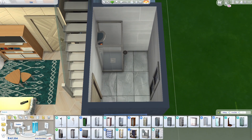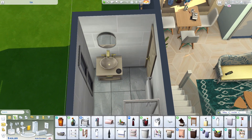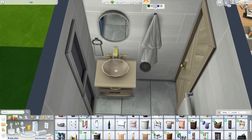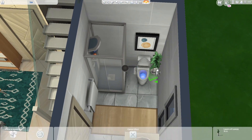This is the bathroom — a two-by-three tile bathroom. Everything's fully furnished: you have a shower, a sink, and a toilet. Unlike some of my previous builds that didn't have a sink, everything in this house is fully furnished, so you don't have to worry about anything.